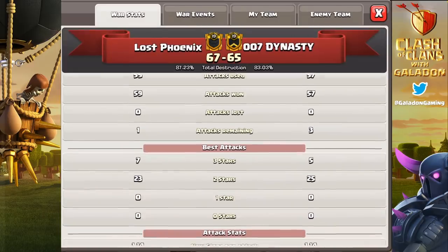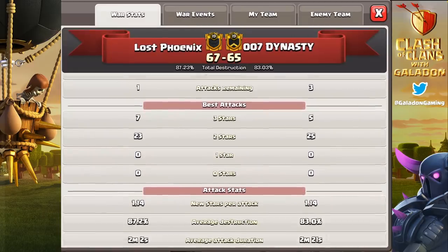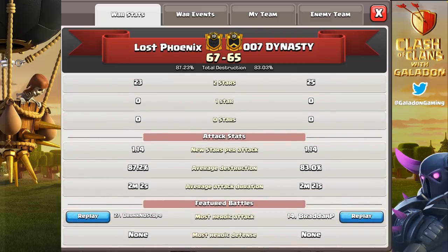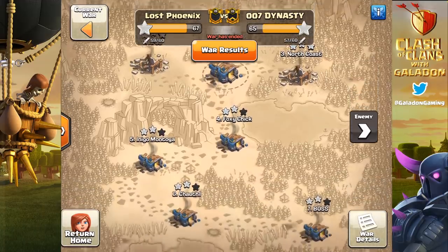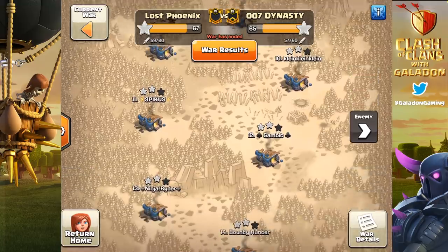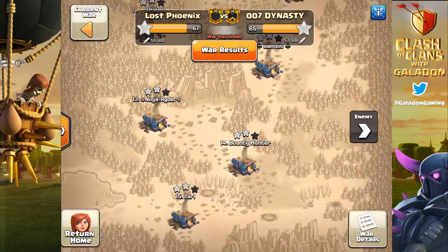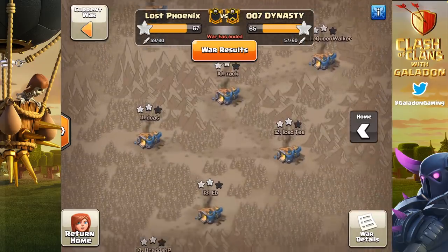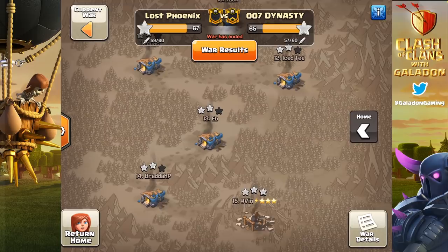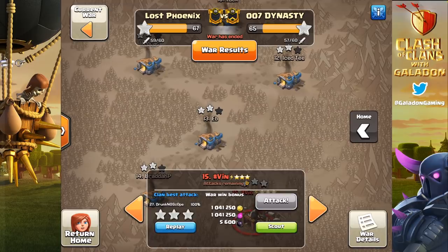The final war result: Lost Phoenix wins 67 to 65, with seven three-star attacks versus their five. But here's the asterisk — CWL is only the top 15 bases. If we'd gone with just the top 15 bases, Lost Phoenix technically loses by one star: they three-starred two of our top 15, we only three-starred one of theirs. That said, you can't really compare classic clan wars to CWL when considering scouts, cleanups, and other factors.